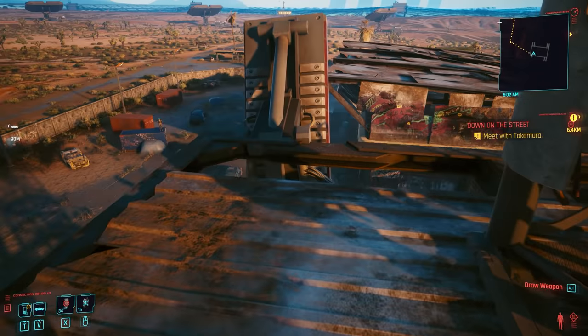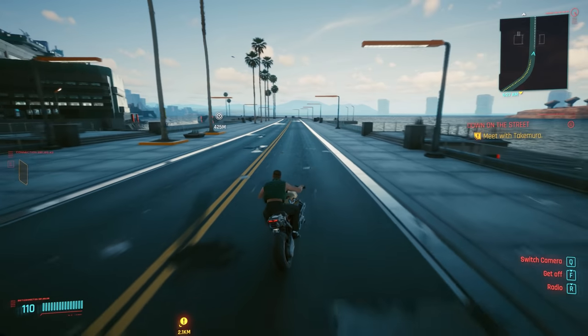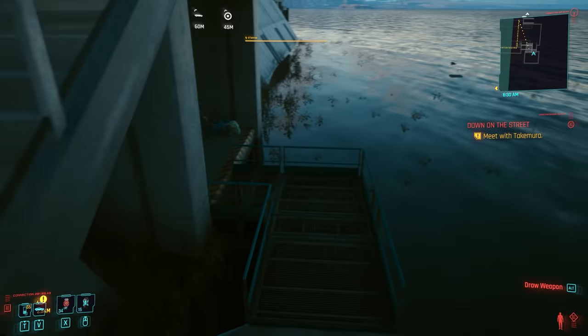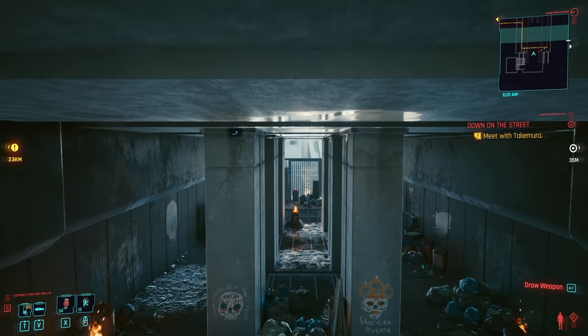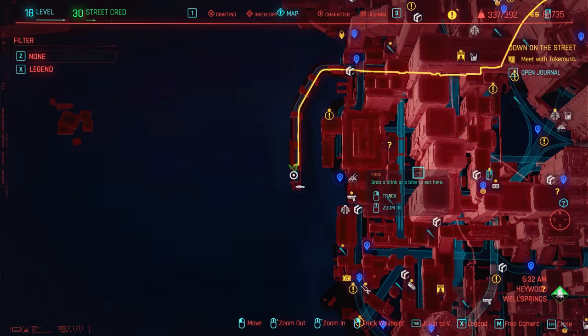Finally, you need a shirt to complete this outfit. Travel over to Heywood to another easy one at the end of a pier — it looks like it's the second to last staircase down. Go down the stairs on the side of the pier, jump a little fence, and on a body you will find a new legendary shirt you can wear. Not quite corpo-themed, but it's a legendary shirt that will really boost your stats.